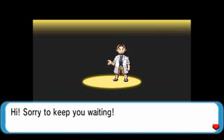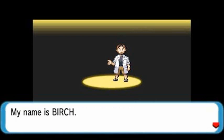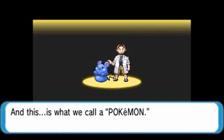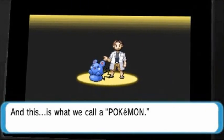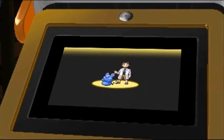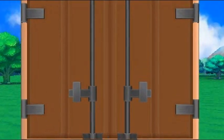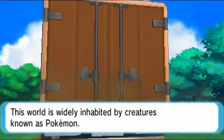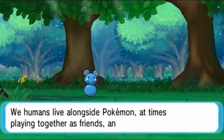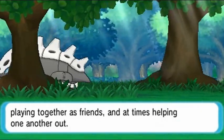Here we go — 'Hi, sorry to keep you waiting. Welcome to the world of Pokemon. My name is Birch, but everyone calls me the Pokemon Professor.' The coolest part about Pokemon Omega Ruby and Alpha Sapphire is that it's an in-game within an in-game. And as you can see, we're inside the truck — this world is widely inhabited by Pokemon, and we humans live alongside them.